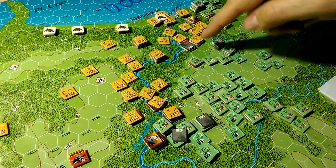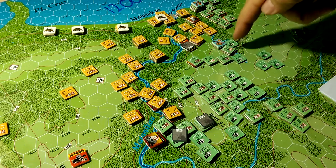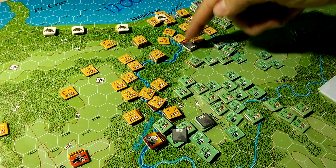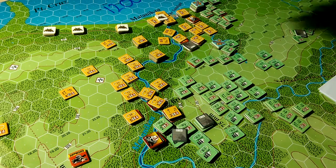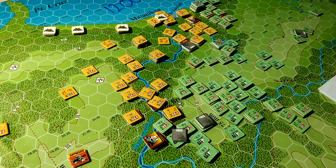Sometimes that happens. I'll move on to this area over here, and I line up all these guys and they all fire. This dude had fired so he was exposed and we could see him. They shoot and we get a whole bunch of numbers. But because it was suppressed, I've got to subtract two from the column, and then it's in the partially protective, so I've got to subtract another two. That's four columns off, and I roll 21. No effect. In return fire, these guys fire back and they kill two steps.